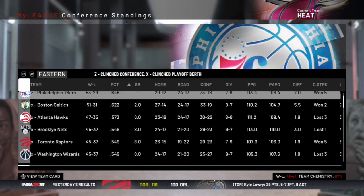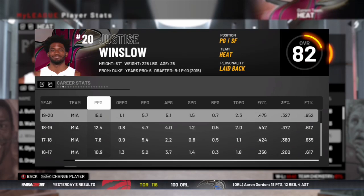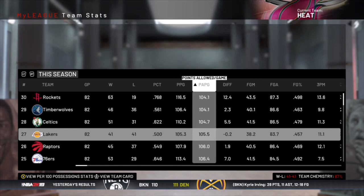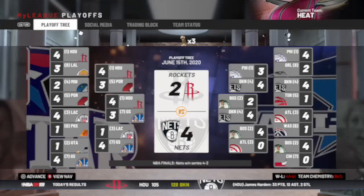We don't have our first round pick so at least it wasn't too good. Winslow played well as the starting point guard, Hero is getting better — 40% from three — and Bam is also improving. We were a lot better on offense and on defense we were the same. In the Finals it's the Rockets again versus the Brooklyn Nets, KD versus Harden, and the Brooklyn Nets win — KD wins Finals MVP.